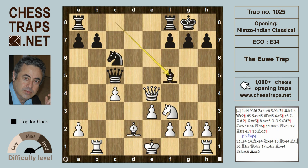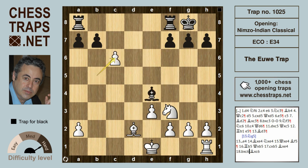Now bishop f5 is hitting the queen as well as the rook, and that's winning material for black. If rook to b5, then black can simply take the rook — queen takes on b5, c takes b5 — and bishop takes on e4, because b takes on c6 and bishop takes on c6 leaves black with a winning advantage. This has been the Oeuvre Trap in a line from the game Alekhine against Oeuvre in the Nimzo-Indian Classical. Thanks for watching, bye bye.